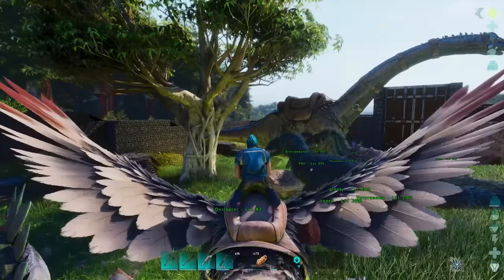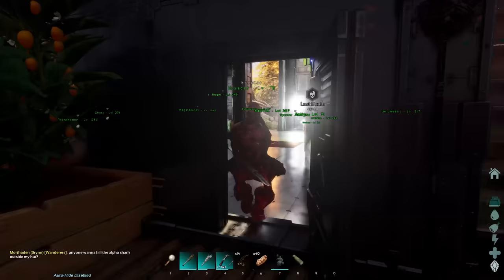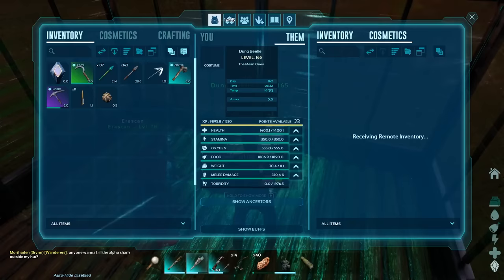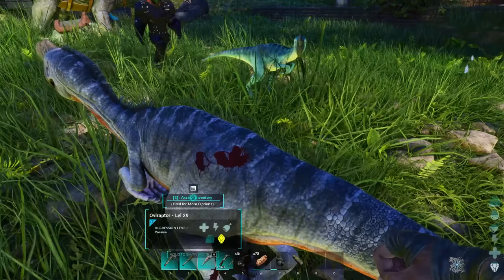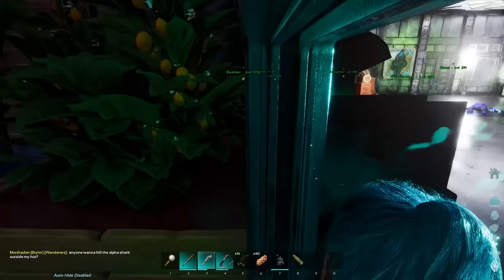Dung beetles and oviraptors now pick up poop and eggs respectively in a radius around them. Dung beetles seem to have a much higher radius than oviraptors, so oviraptors aren't that great — maybe just spam a bunch around your base on wandering. Dung beetles will very quickly encumber themselves, but you'll probably have to put some stone in your oviraptor to encumber it.